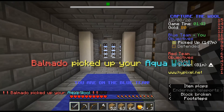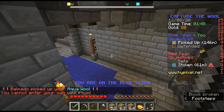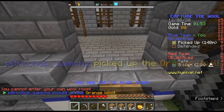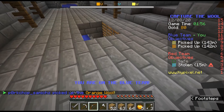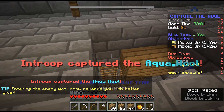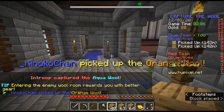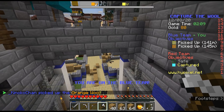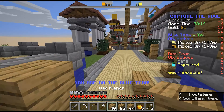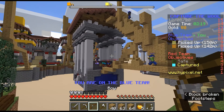We might not be allowed directly into the flag area, so we can come up here. Where did they go? Must have made the getaway somehow. Can we break these ladders? Yes, we can. I know there are some blocks here that you can't break, but most of this arena you can break, which is good.